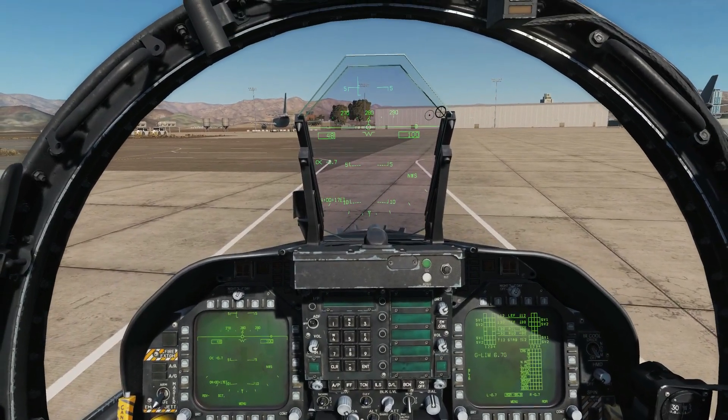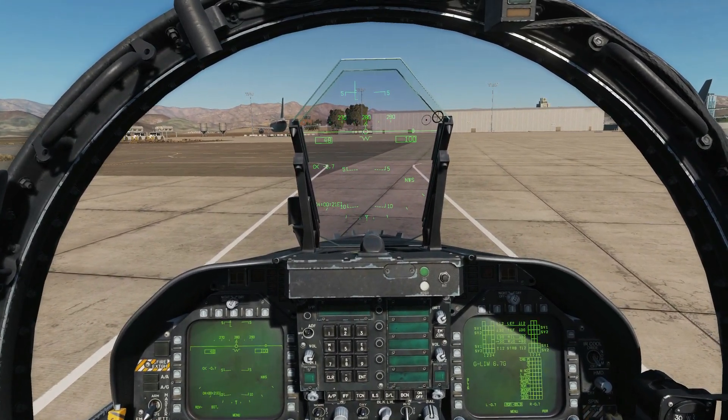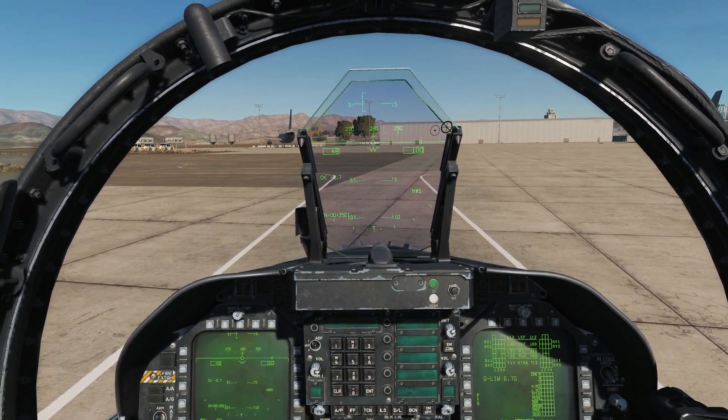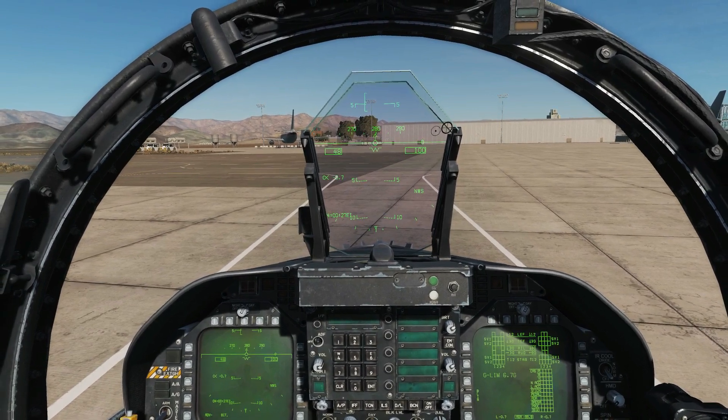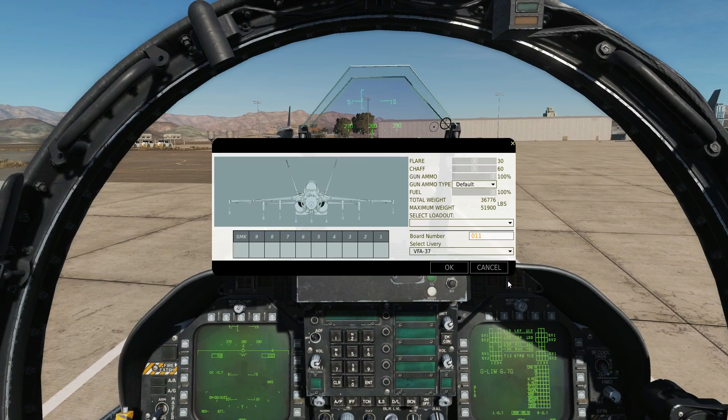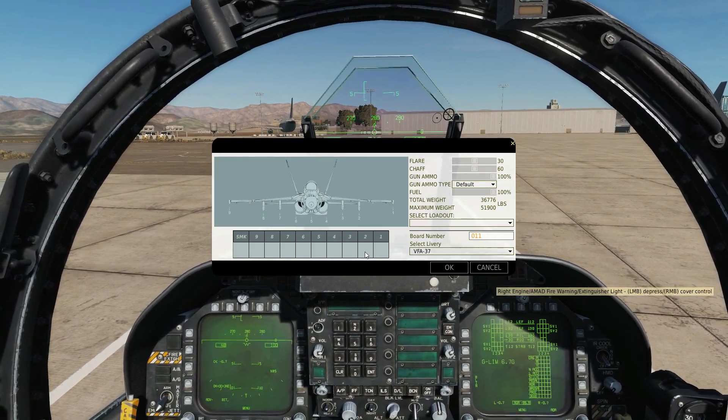Hello everyone, I hope you're all doing very well. Today we're in the F/A-18 ATC and we're looking at the AGM-65F Maverick. This is the naval version of the Maverick and it can be used against naval targets or land targets. We can have them on pylons two, three, seven, and eight, with a total of four.